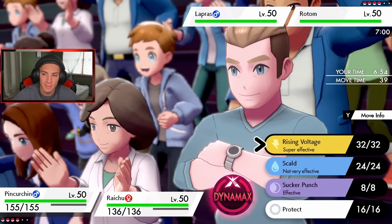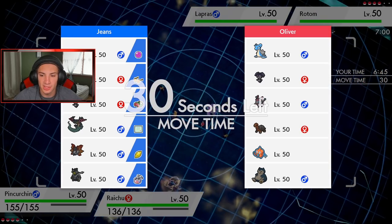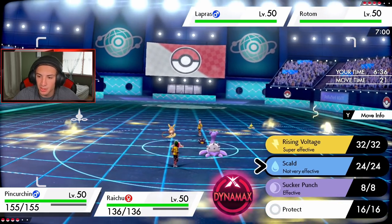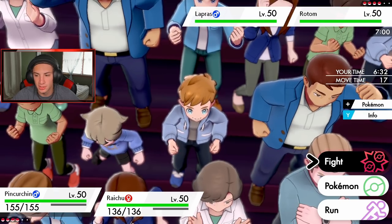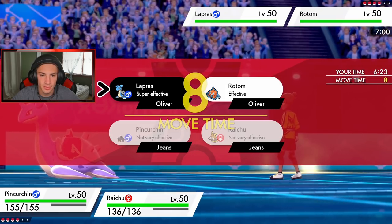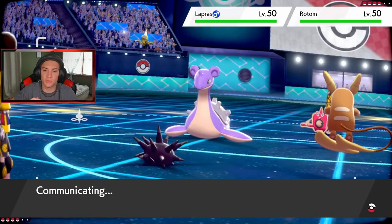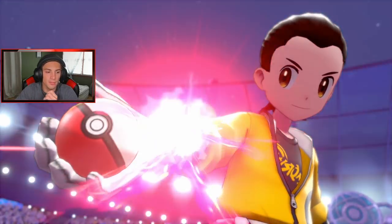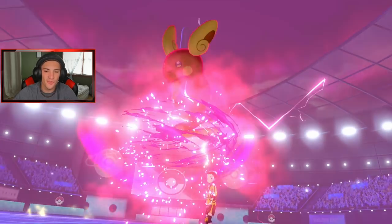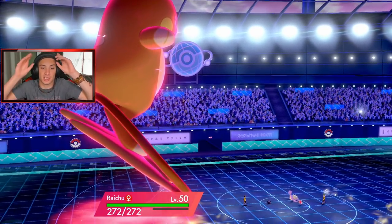He goes Rotom and Lapras — I'm totally fine with that. Nobody on his team has Lightning Rod, so I think we dynamax Pinchurchin. We have Life Orb, so we keep Raichu just chilling in case he swaps and I can go into Expanding Force. Actually I'm going to go Max Lightning here — even if he swaps, Max Lightning just comes in and changes up the terrain, which is totally fine. So let's dynamax and go big old Max Lightning. Look at Alolan Raichu surfing on his tail, that is the coolest thing — especially when Sun and Moon came out.